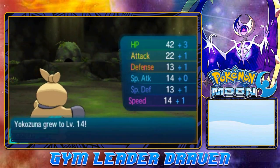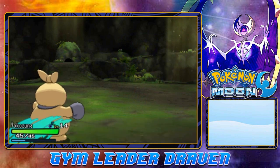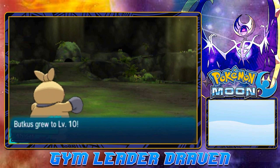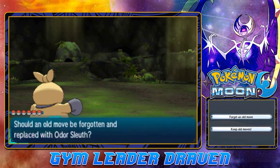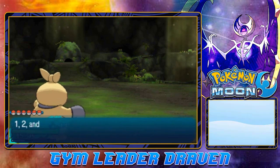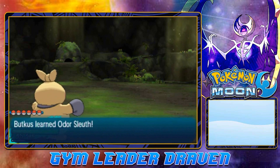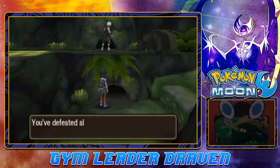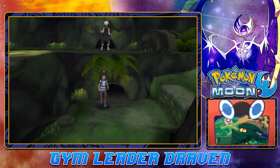Yokozuna grows to level 14 and everybody else gets some points — Puka, Buttkiss. Buttkiss wants to learn Odor Sleuth, so let's take away Ember. We've now defeated all three Pokémon and we are ready to go face the Totem Pokémon.